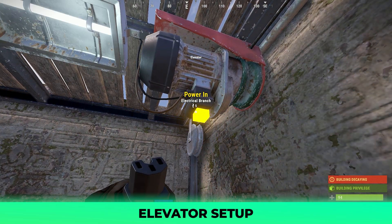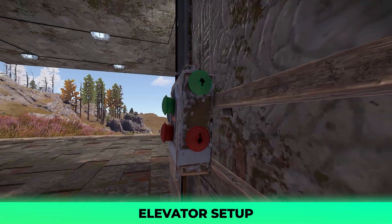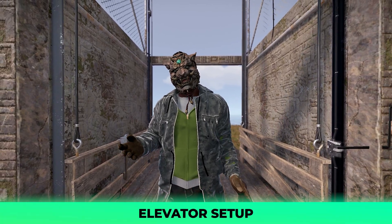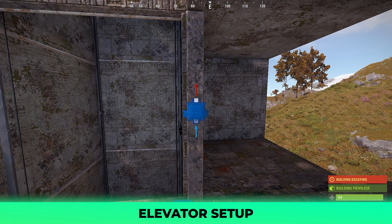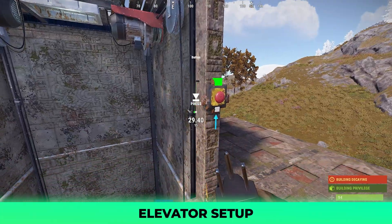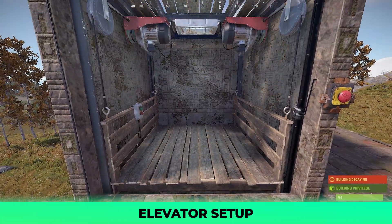You'll be able to now hit the front panel buttons to go up or down a level, or the side panel buttons to go all the way to the top or bottom. You can stop here if you like, but I'd suggest adding buttons to call it to the floor you need a lift at. To do this, you simply add a button to each floor and wire the power out of the button to the call elevator button on the sides of the elevator. Now, no matter which floor you need access at, you can call the elevator for a quick pickup.